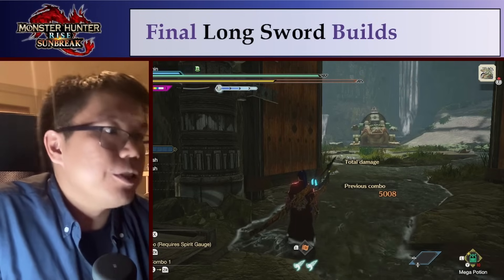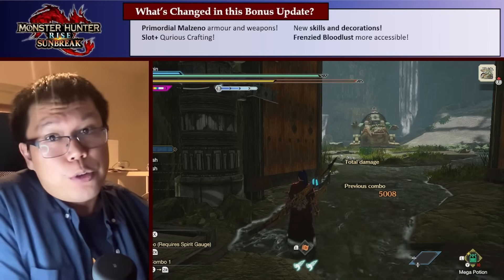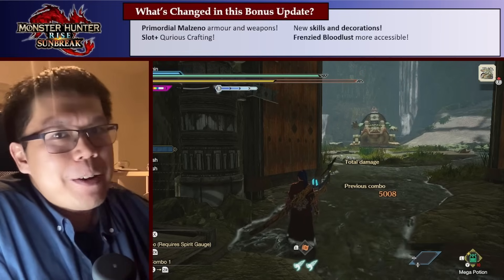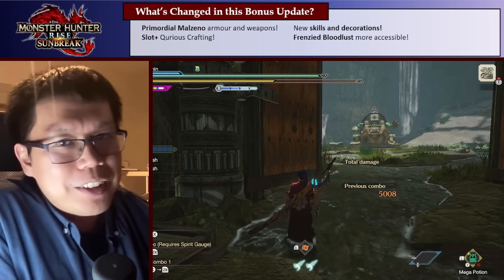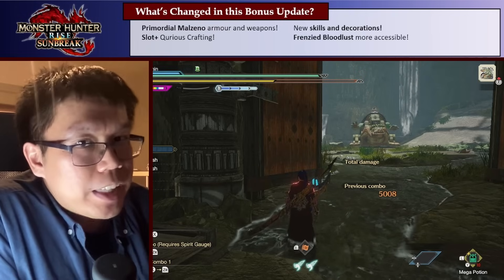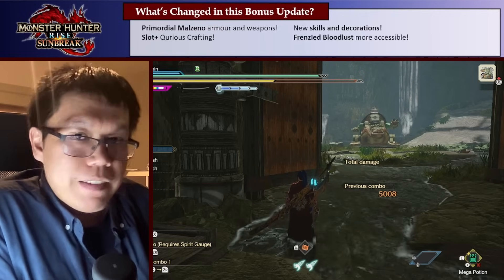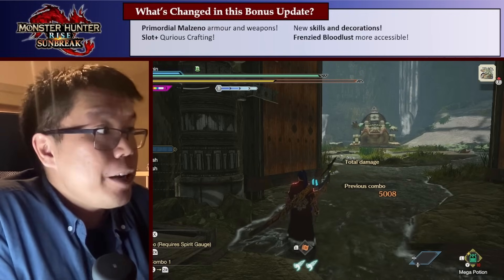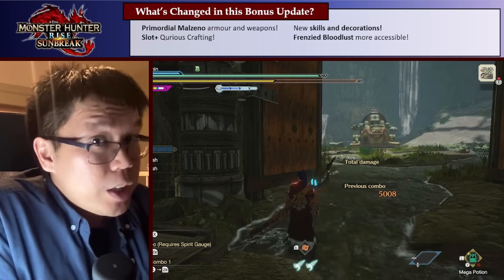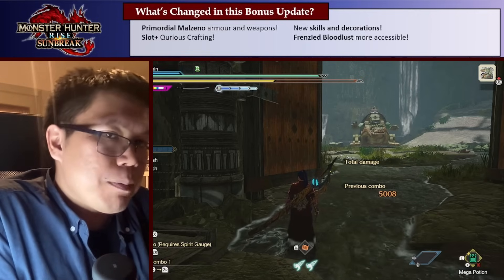In this new bonus update, they added a few new smaller things — not too much compared to Title of Five. Basically, they now have Primordial Malzina, which has new armor and weapons. There's now a new form of curious crafting which makes it easier to get charm slots. They've added some new skills and decorations, and they've made Frenzied Bloodlust more accessible. Now, for the Longsword, most of these things don't actually matter.